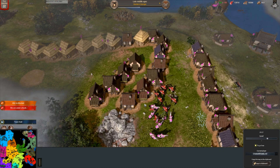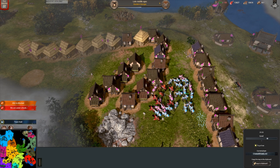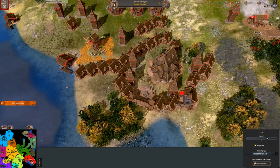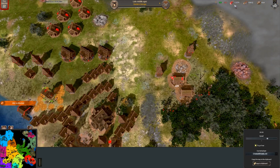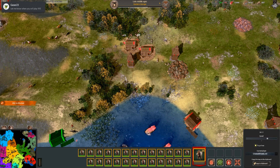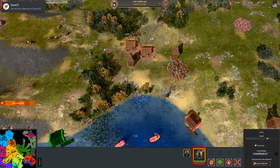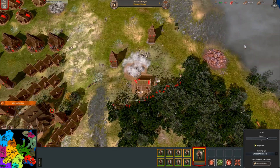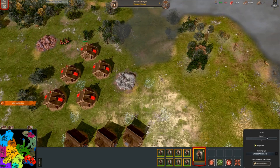Seeing as horse archers are quite fast, they are very good at picking off specific targets such as workers building houses. I think I got all five of them, but in the process I lost all of my horse archers to Ronin. My wood eco and food eco are massive, with 39 workers on wood, and I'll put more workers on iron soon.